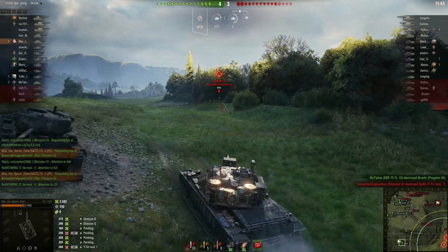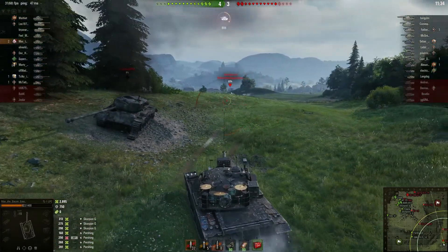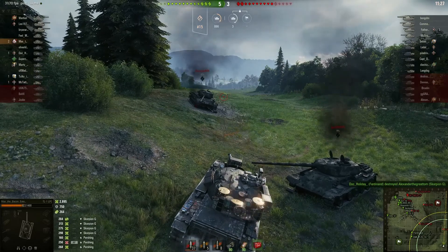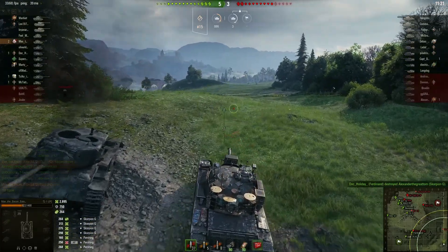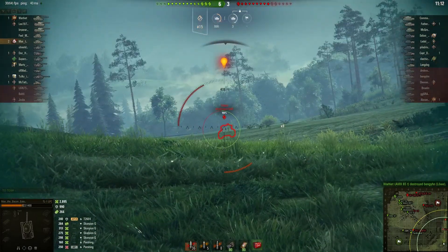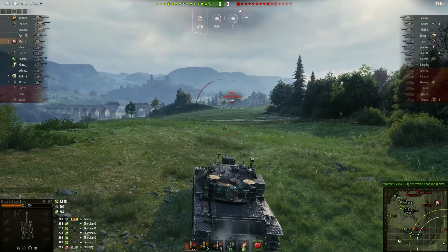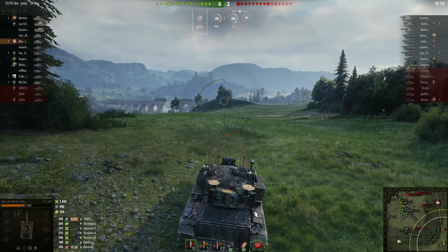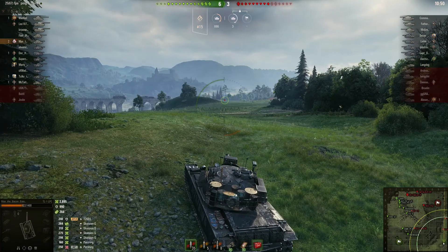Max spots the Scorpion G and pounds one through the side. The Scorpion G makes a run for it — he pounds another one as it tries to run. The Scorpion G ends up on the other side of the hill and the Ferdinand picks him off. Now there's a 1.30 bearing down on the Ferdinand. Max wants to help them out, but he knows there's a Pantera in front of him. A Super Pershing appears — that shot misses. Would have been hard to snipe that hatch at that range anyway. Max doesn't dare turn his turret while spotted. The Super Pershing fired a premium round.